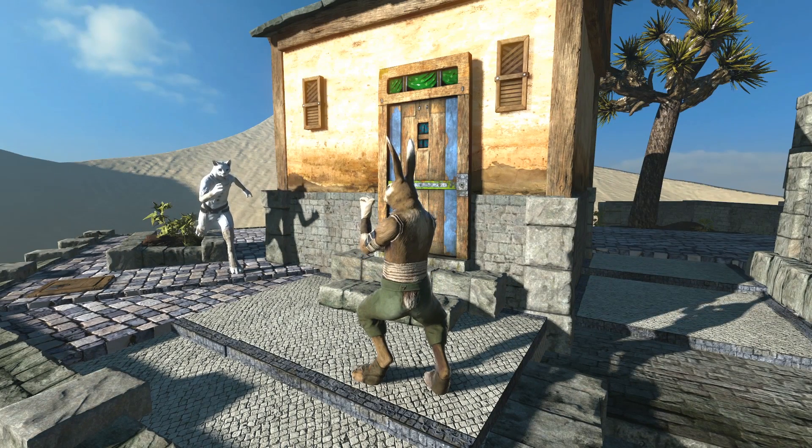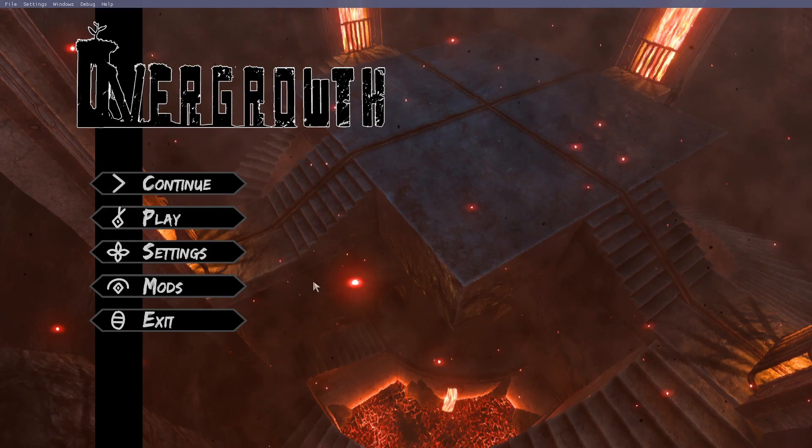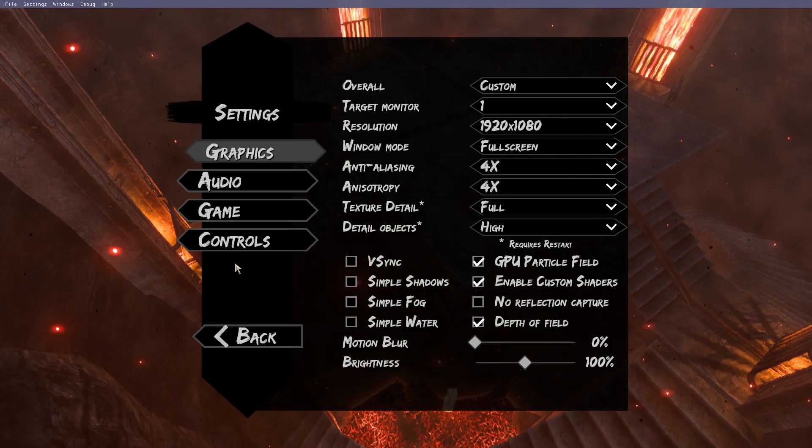Well, the good news is it does work. You just have to enable it, and doing so is incredibly easy. The first thing you'll want to do is head into your controls and make sure slow motion is bound to a button.